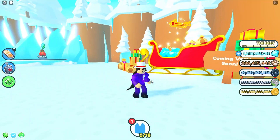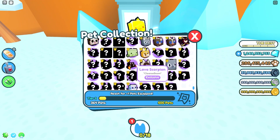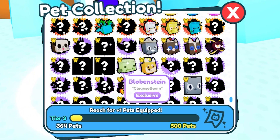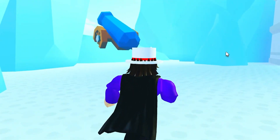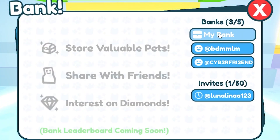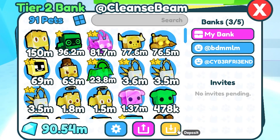Then they went over to the pet equip thing — the pet collection — over here. As you can see, we can see the huge festive cat right here, and they went ahead and clicked on it three times. Let's click on it three times: one, two, three. Apparently after that they went inside their bank because it actually appears in your bank for some reason.